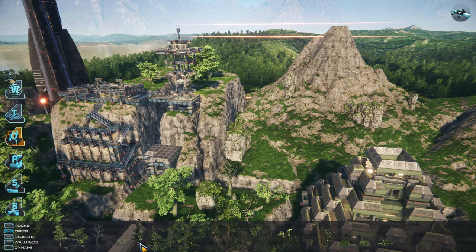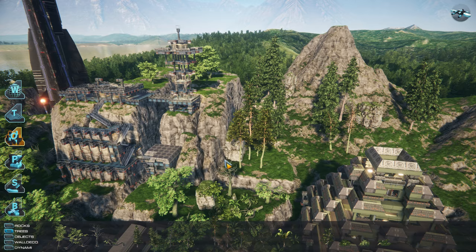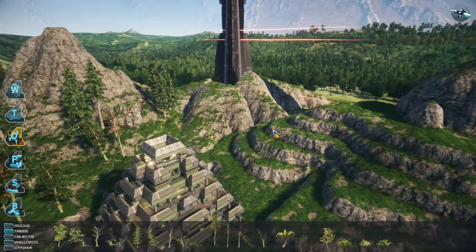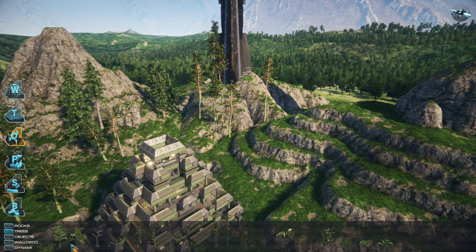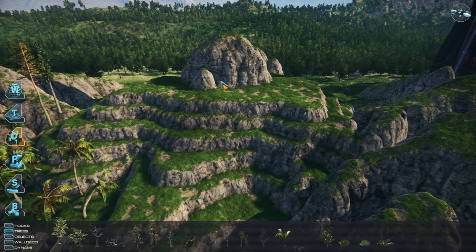Rocks are placed the same way but have additional rotation axes available. In the final game, there will be more tree and rock types available, but as you can see, we already have plenty. The vegetation and rocks you've seen in our trailers were all placed in this way.